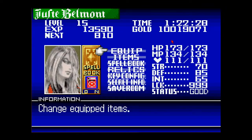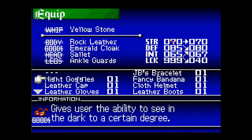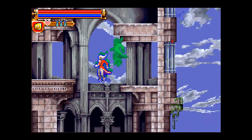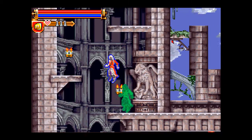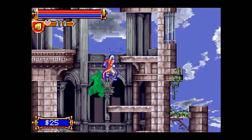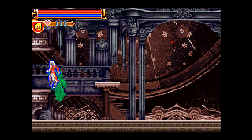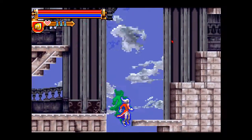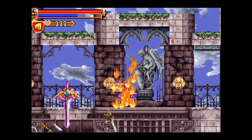Night Goggles — gives the user the ability to see in the dark to a certain degree. I wonder if we can use that in that dark area we just passed. Let's go down here — a new area. I wonder if we can use the Night Goggles in that dark area, and go to where that Ruler Sword is and explore that area.